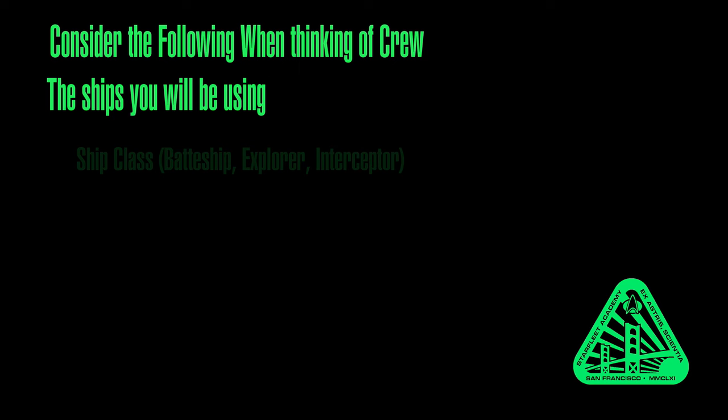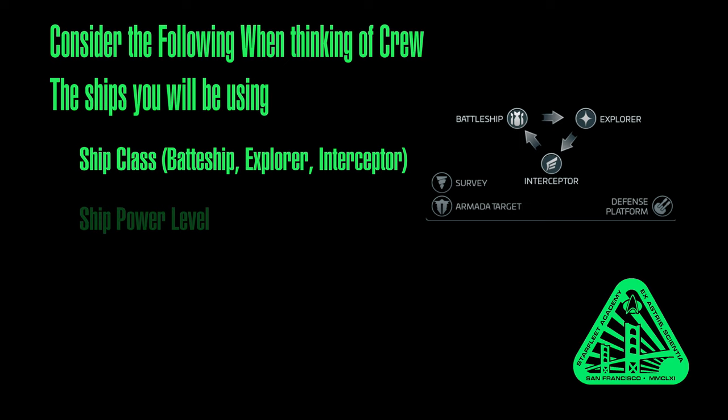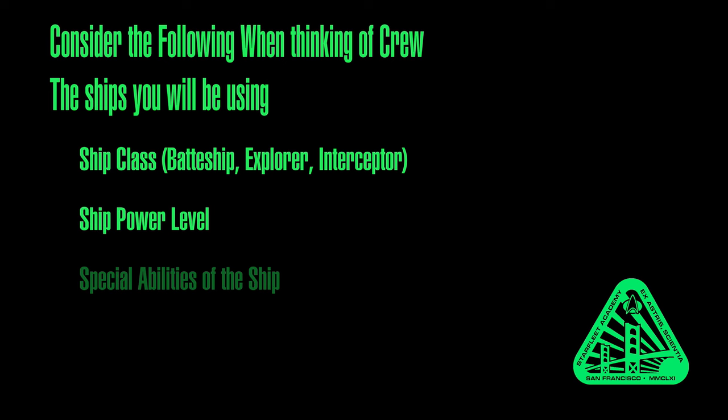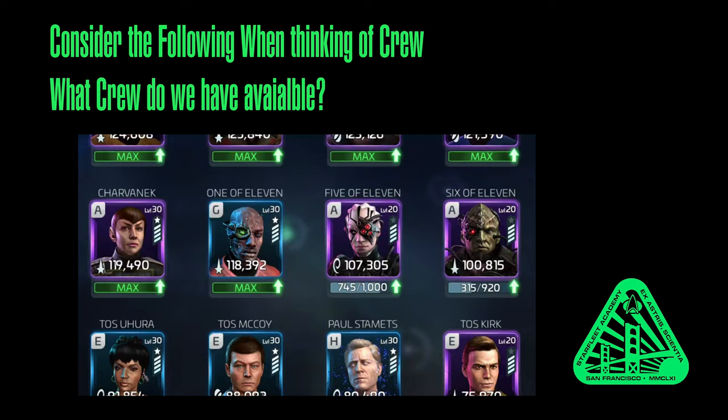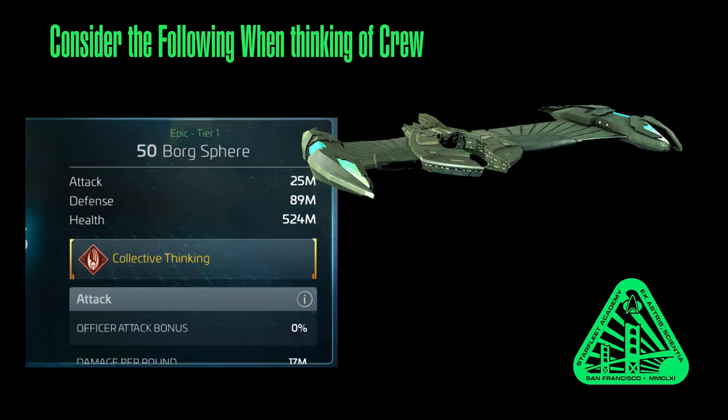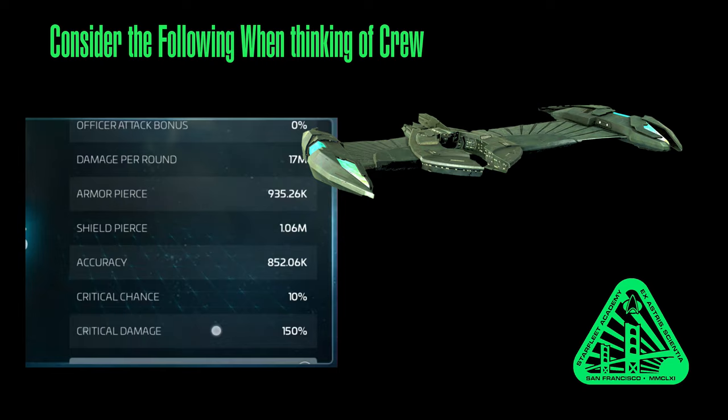Ask yourself: what ships are you going to use for the Borg Solo Armadas? What is the class of those ships — battleships, explorers, interceptors? What is the power level? Do the ships have special abilities based on crew you might want to leverage? Which ship do you consider your heavy hitter? Have you noticed a crew build that works really well on that ship? And what crew members do you actually have available? Considering both the ship and BSA stats like attack and mitigation, think about how to put out the most damage while mitigating incoming damage.